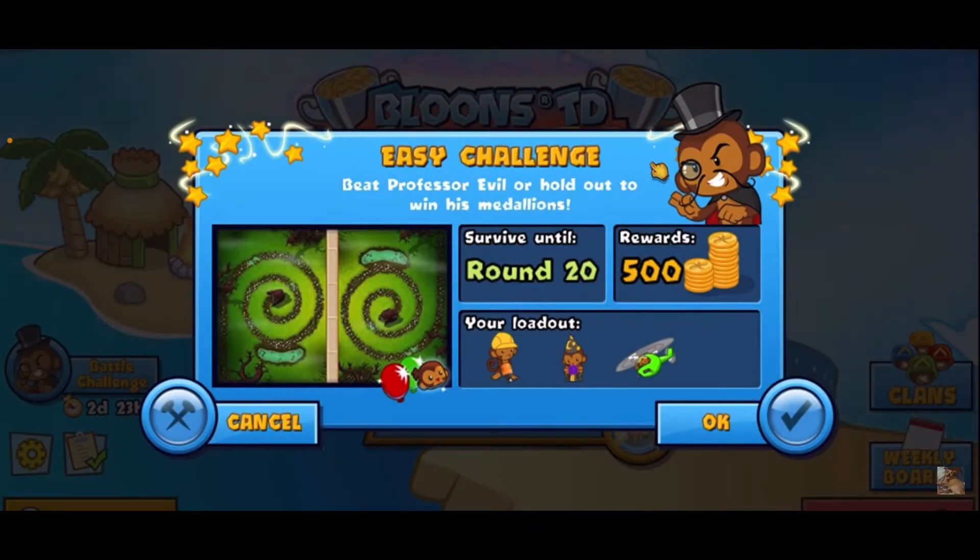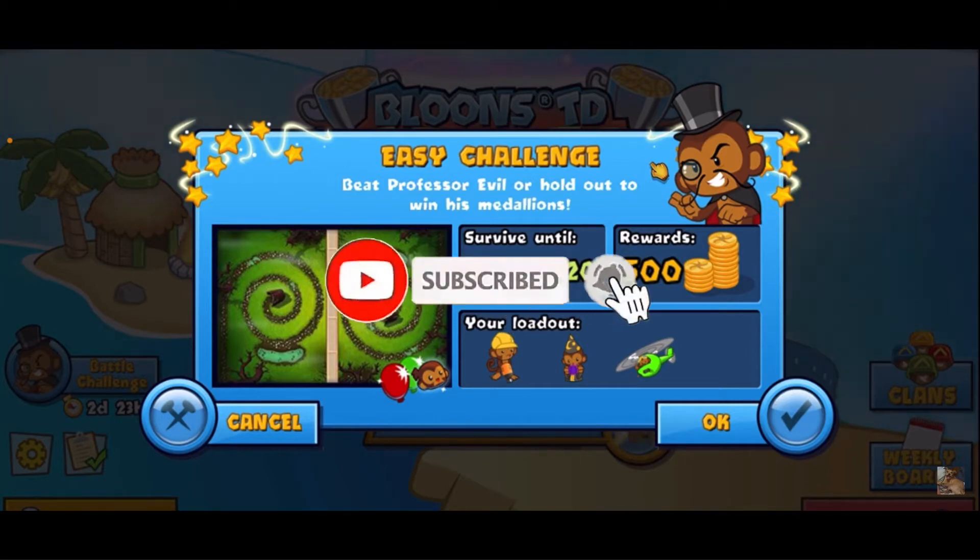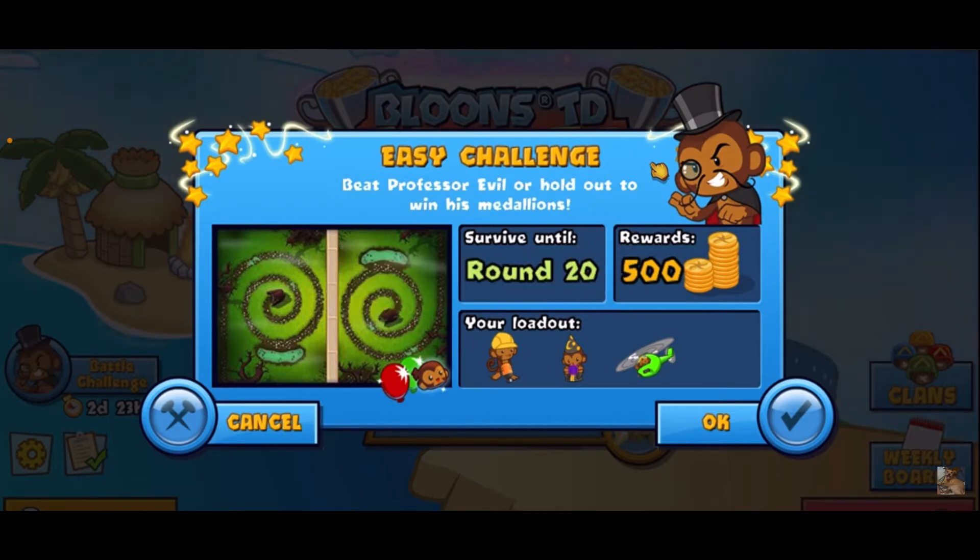Hey guys, Cory NWF here. Today we're doing a Professor Evil challenge — it's an easy challenge, aka a Friday challenge. We have to survive until round 20. Rewards are 500 medallions and we've got the engineer, the wizard, and the heli. If you're new to the channel, welcome! If you find this tutorial helpful, please consider liking and subscribing. I have a goal of five likes in this video and just one new subscriber.